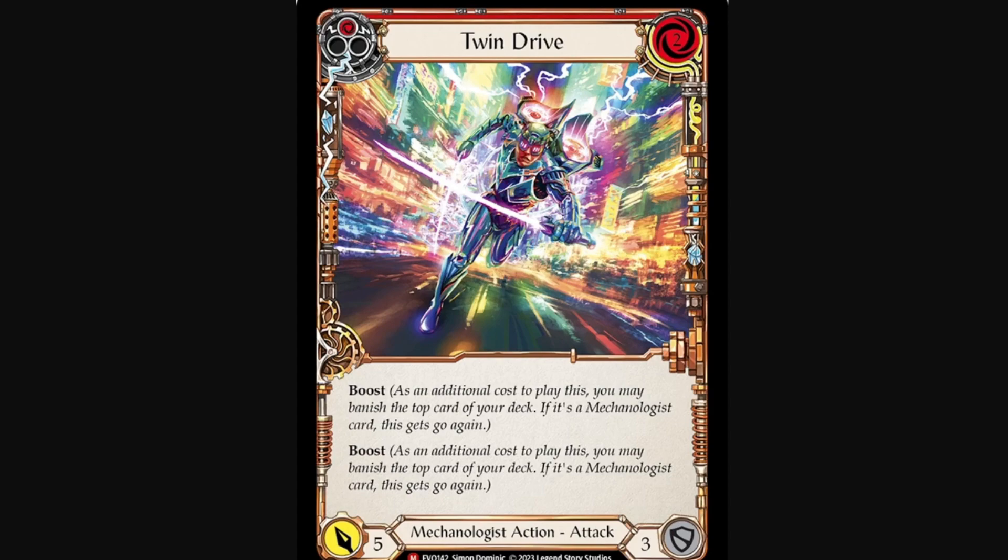Moving to Twin Drive — it's a Mechanologist action attack, a nice majestic, red costs two, attacks for five and defense for three, and it has double boost, which helps your Maximum Velocity a lot. We're moving to kind of just generally good Mechanologist cards that I think can see play in a lot of decks. Double boosting is going to help you in Teklavosan if you want to just turbo banish your deck in order to find your evos. It's also going to help you in High Octane turns in Dash, and it's going to help you in Maximum Velocity turns in Max probably. And it's going to help you deck yourself really fast in blitz. Who cares if you manage to squeeze Maximum Velocity in?